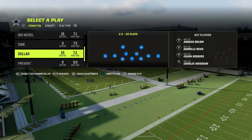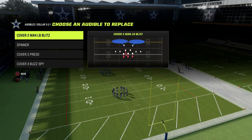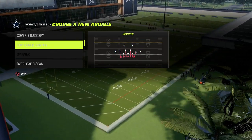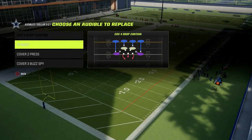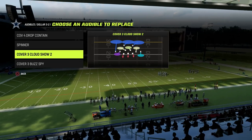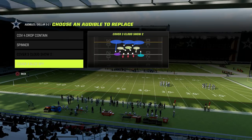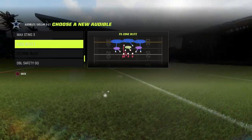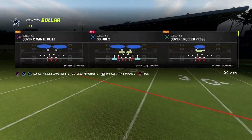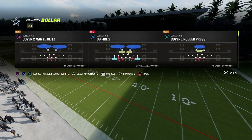We're going to go down to dollar, and your base play is going to be DB Fire 2. Some audibles you might want to have: I recommend having access to Cover 4, Cover 3 Cloud Show 2 — one of my personal favorite coverage shells in the game — and Cover 6 Show 4. These are my favorite audibles in dollar, and we're going to be in DB Fire 2 for the majority of the scheme.